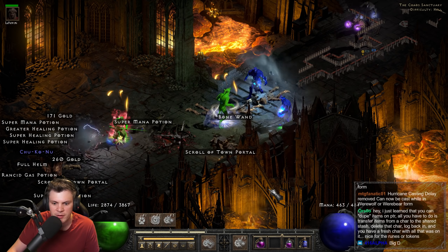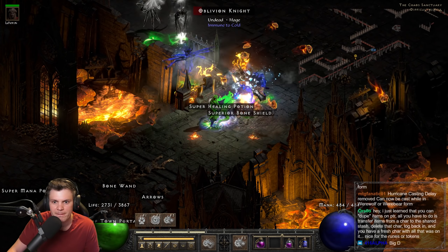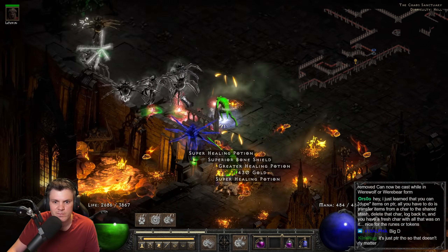I could go back and forth between feral rage for some extra faster run/walk, and then switch back to fury. Yeah, I should probably do that — get feral rage proc'd and then just go back and forth to fury. Same idea.